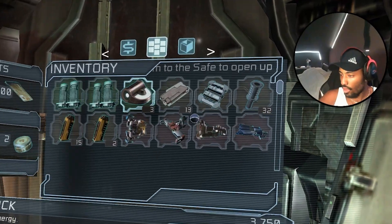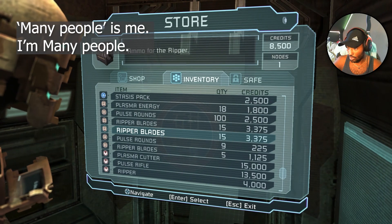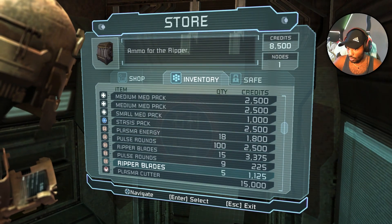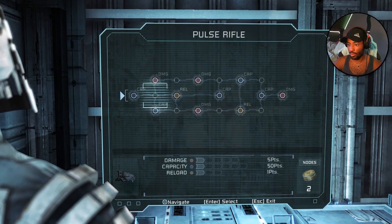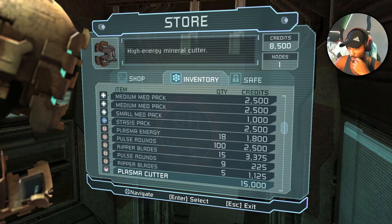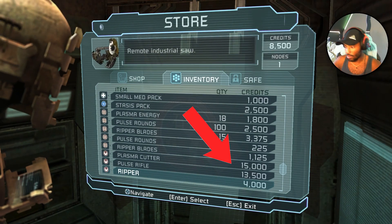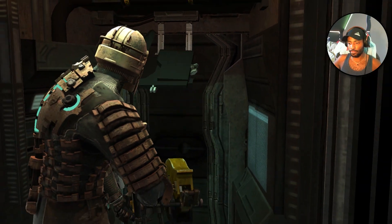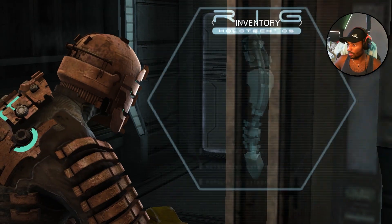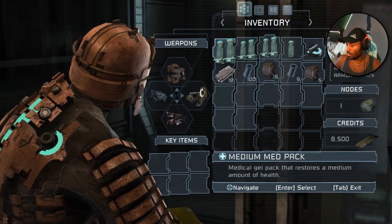Tip number four — this is a pro tip: sell ammo. I know it doesn't make a lot of sense. Many people think they'll hoard their ammo, then do nothing with it and it sits in storage for the rest of the game. Sell it, especially on lower difficulties. You're not gonna use all of it, so just sell it and use it to buy power nodes to upgrade your equipment. Contact beam ammo used to sell for a whole lot — look for ammo you don't really use and sell it.